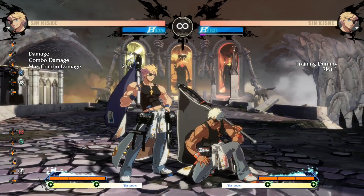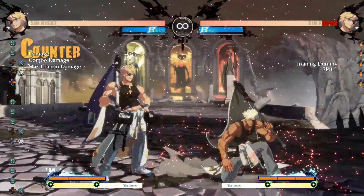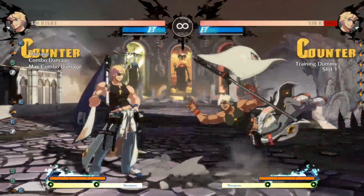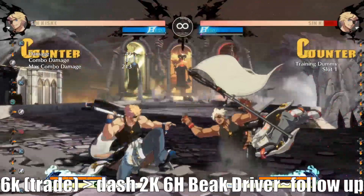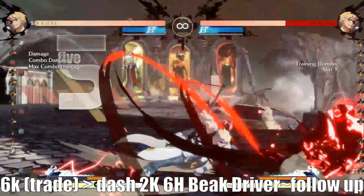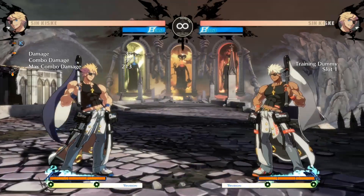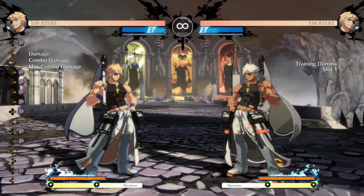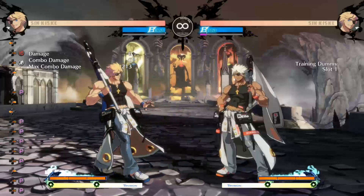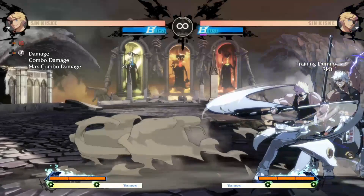6K is 21 frames and is plus on block. It trades with 5 frames off your close slash and trades pretty favorably. Important to note it's a low at 21 frames. His 6P is pretty normal — looks good and big. His 6H is unusual in that it's pretty fast at just 13 frames and it leaves him at interesting positions.